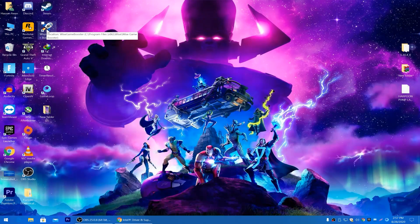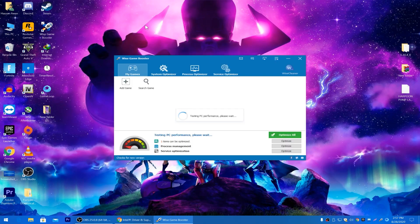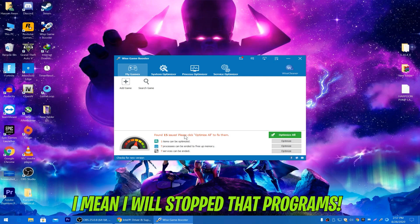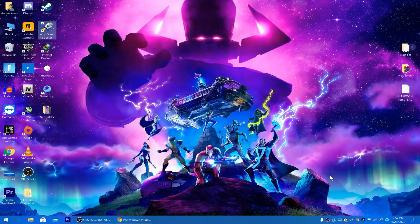After downloading, install Vise Game Booster and run it as administrator. Here is the interface — it may ask you to update, which you can do or skip. Before launching Fortnite, click the Optimize button. It will fix background applications that are consuming your CPU, RAM, and GPU resources, temporarily removing them to free up usage on your PC.